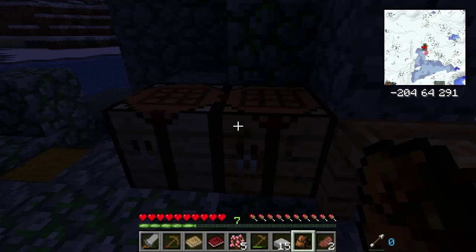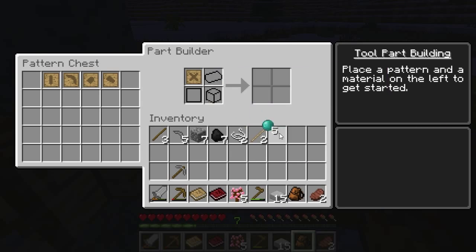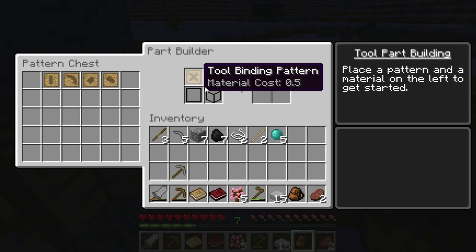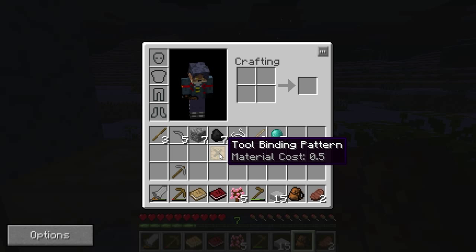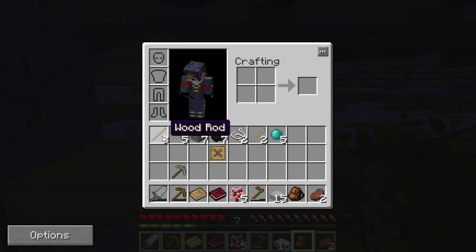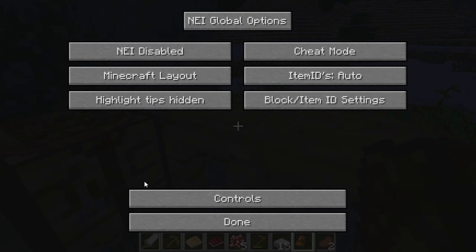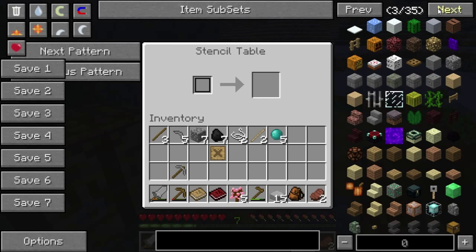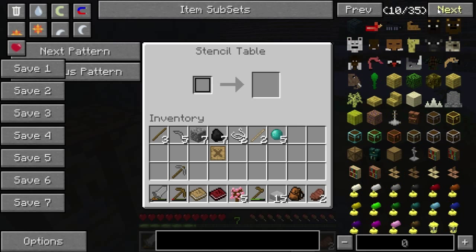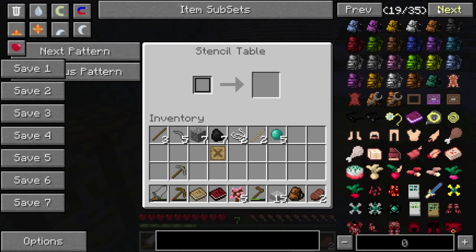Oh, it stayed in there. This goo? Nope. All right, I'm just going to take that because we can use it. Dang it — I guess we can't get the recipes and uses easily. Actually, if we turn this on... let me find the tool binding. Let me make a big one.